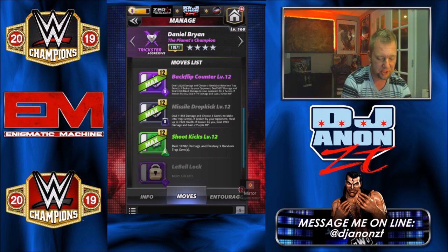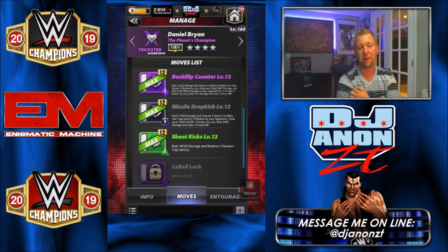And then finally, the 4-star move — the Shoot Kicks, 6 charge green move, deal 18k damage and destroy 5 random trap gems. So he's got a wide variety of moves and things that you could use.